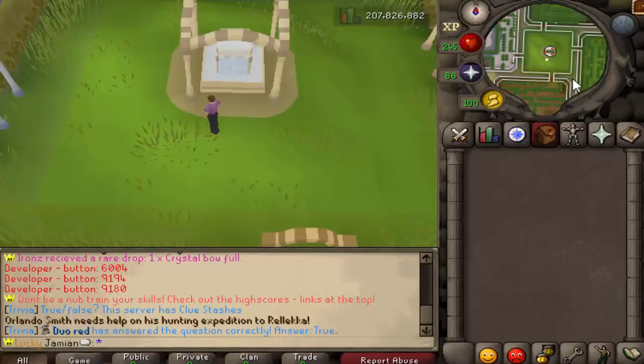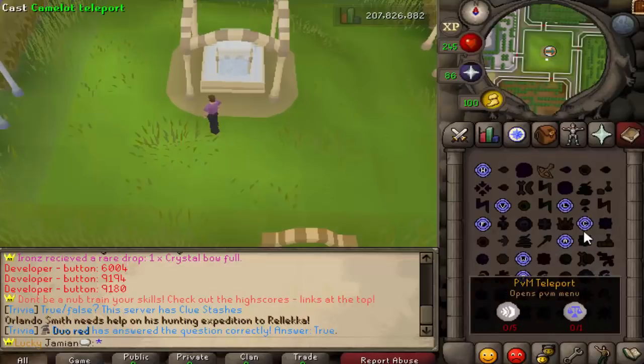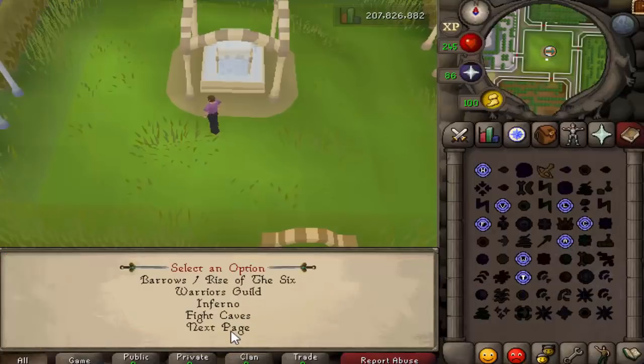What's up guys, welcome to my Sorcerer's Garden minigame guide. This minigame is very simple — to get there just use the minigame teleports, next page, and then the Sorcerer's Garden.